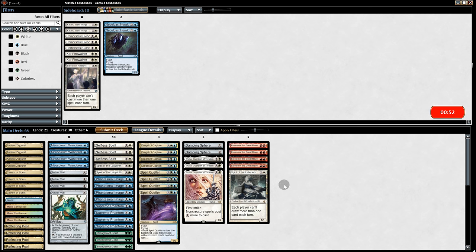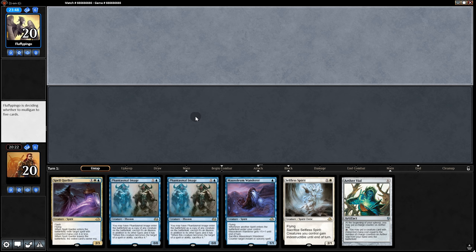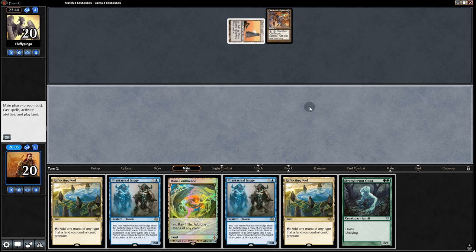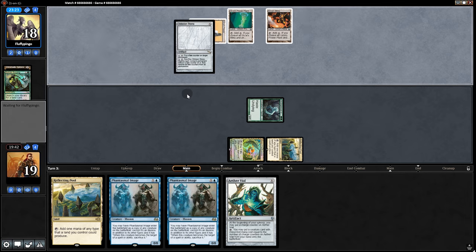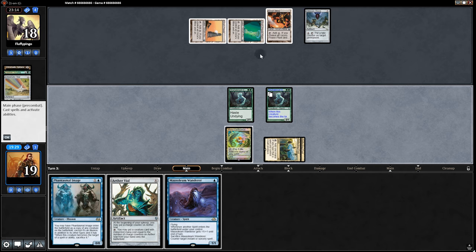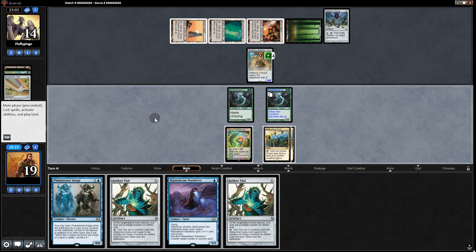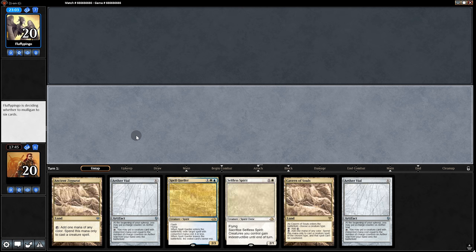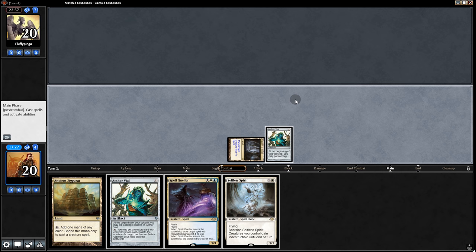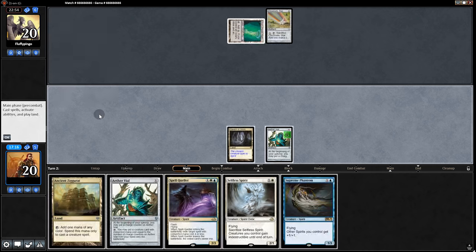Going into game 2: dumping Eidolons and one Spirit of Labyrinth, putting in two Damping Spheres and three Thalias. Fingers crossed they finally beat us. Opening hand is bad — we mull twice, ending up with no great hand. Opponent hits their Tron pieces easily — Sylvan Scrying, then Oblivion Stone and Chromatic Star. We copy Stranglerroot Geist with Image, swing for 4. But then a Hangarback Ballista appears — it'll ping down our creatures. We can't win this, so I concede. No changes to sideboard for game 3. Two Vials, two lands that can't do much until we hit a third land. Our opponent should get this one — and they do. Tron finally gets us.